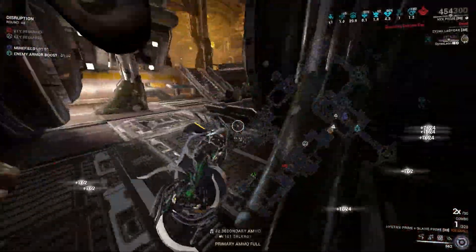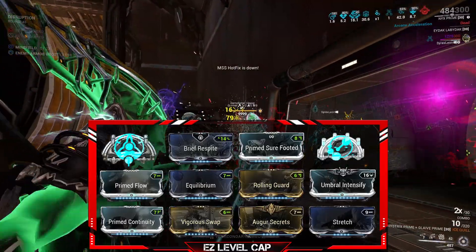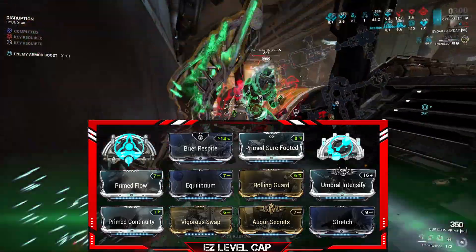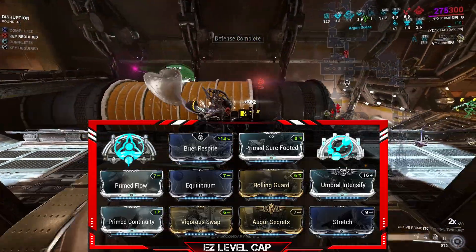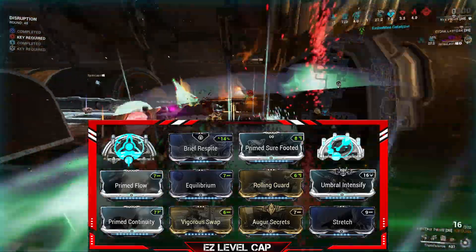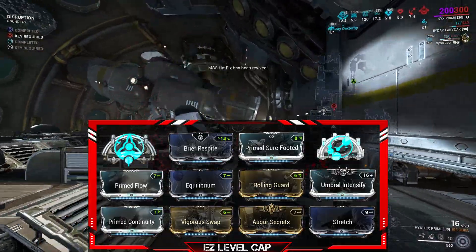The build uses: Brief Respite for energy-to-shield conversion, Prime Sure-Footed, Prime Flow for a large energy pool, Equilibrium paired with the Synth set for energy sustainment, Arcane Energize for energy replenishment when picking up energy orbs, Rolling Guard for 3 seconds of invulnerability and status cleanse, Umbral Intensify and Umbral Intensify paired with the Archon Shard to increase my Roar damage multiplier, Stretch to increase range, and Vigor Swap for base damage when swapping between weapons.